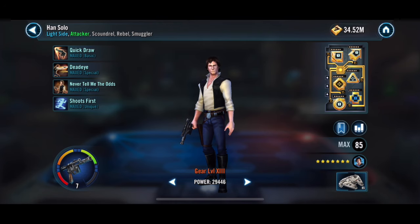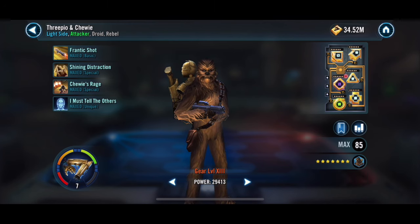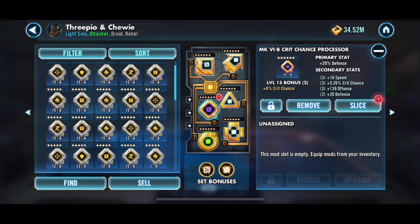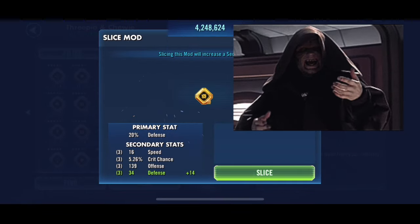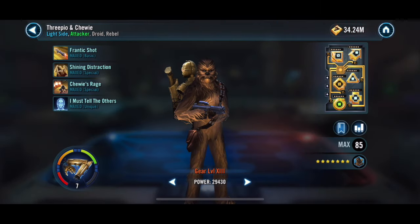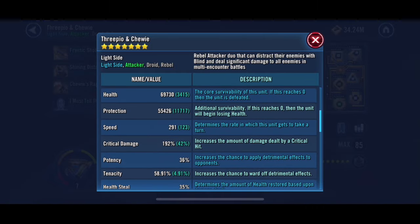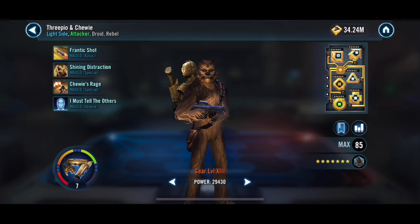Han Solo I've got critical damage and potency — you need that potency, I don't care what people say. His speed is 272 with 8,500 attack power. I've seen people push him to 9,095 or higher. Now Threebaka — I can upgrade that mod for 16 speed — look at that great offense and high crit chance. He is the heaviest hitter on the team by far: 291 speed and 10,361 offense. He assists constantly so you don't even need to worry about it.